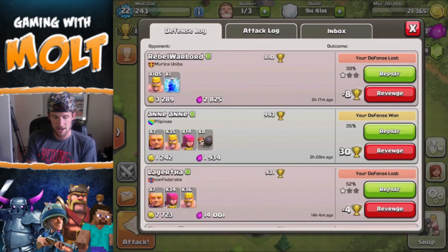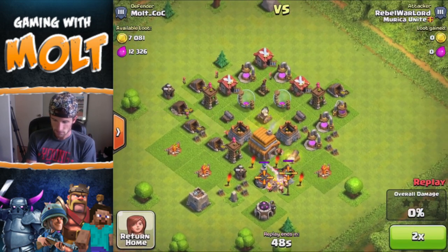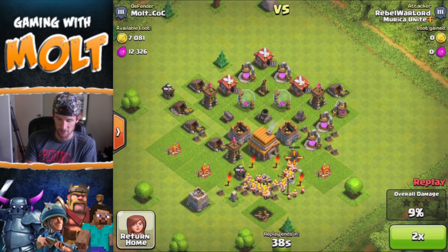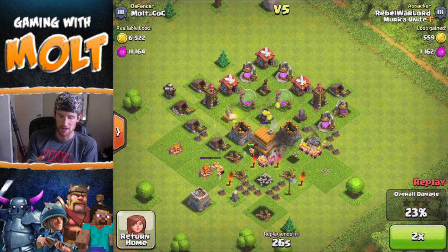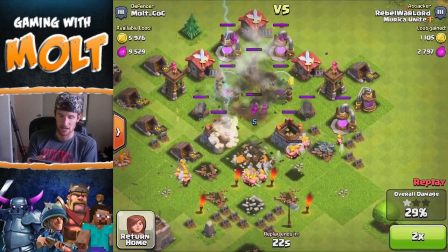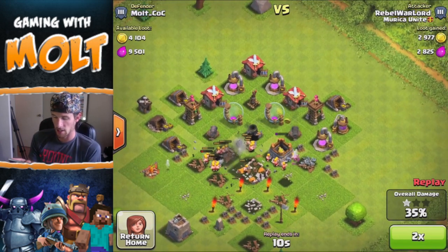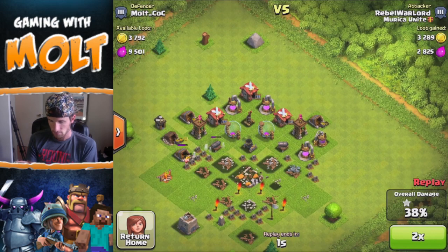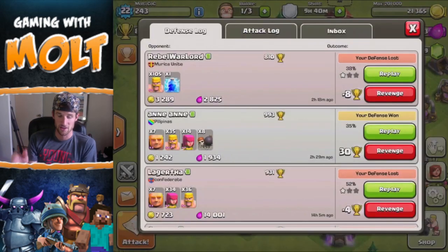The mortar's level three, hanging out in the middle. We have a pretty good layout right now. Let's go ahead and watch some defense replays. This one I lost — he used 105 barbarians on it. The wizard did some serious work before it got taken out, and the mortar's doing a pretty good job as well, but there were just too many barbarians to take them all out.